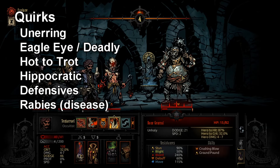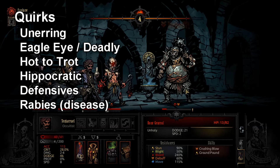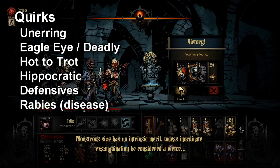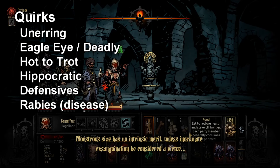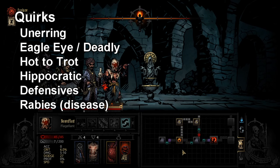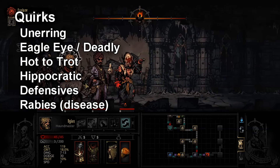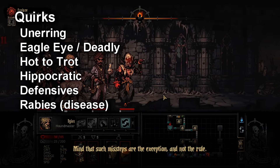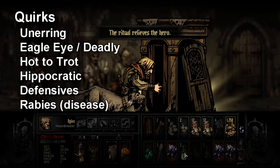One final quirk note: Arbalest is actually pretty good with Rabies because she has high base accuracy normally. She can take the accuracy penalty from Rabies and greatly appreciates the extra damage. If you need to supplement her accuracy just a little more, maybe with Prophet's Eye or Ancestor Pistol, then giving her Rabies or something else that hurts her accuracy is actually worth doing. If you're running Diseases on your Arbalest, make sure your Sanitarium does not have the Medical Ward upgrade that removes extra Diseases, because then you can accidentally get rid of your Rabies.